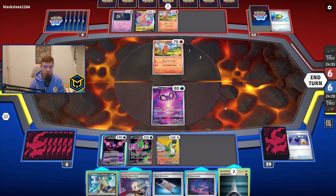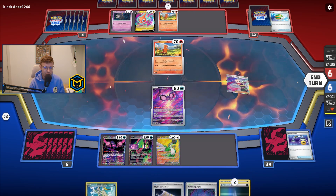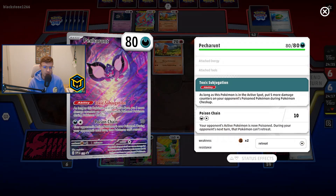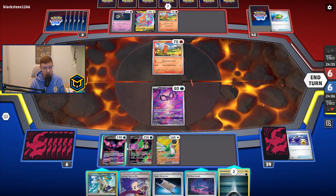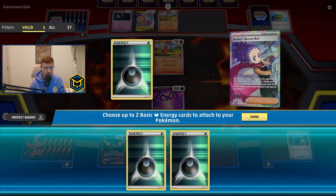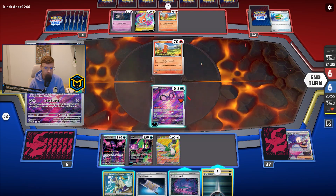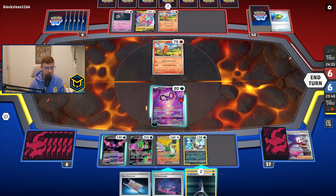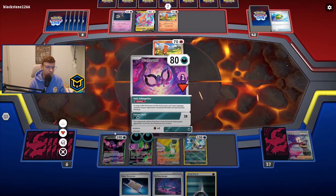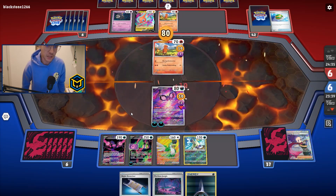We do hit a Janine's Secret Art. The only thing that we're missing here is an Energy Switch. Now that I'm thinking about it, we could take a KO. Wait — we actually can take a KO here. Do we want to Janine's Secret Art? Let's do Janine's Secret Art onto these two. Sneasler — and then let's just go ahead and take this KO. Eight damage counters on a poison — it feels really good, so we're gonna take a prize.